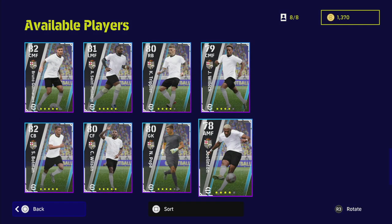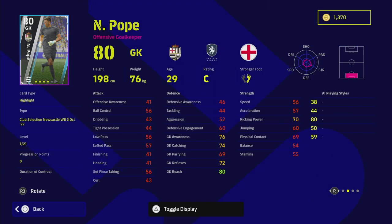Pope has standard form, C rating, and is a very average goalkeeper. He does have 21 levels but even at that you're not going to get his reflexes and awareness up that high. Ramsdale is a superior goalkeeper, or La Font, the Leeds goalkeeper - there's a load of good goalkeepers you can get quite cheap. If you're a Newcastle fan, Pope is exciting enough, but he's not a standout pick.